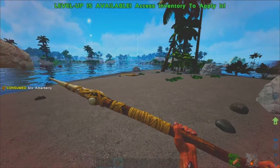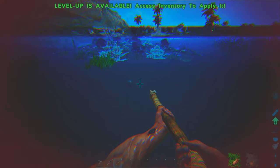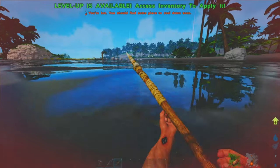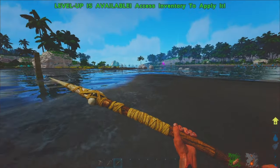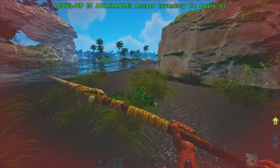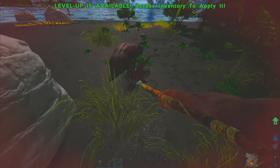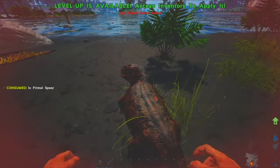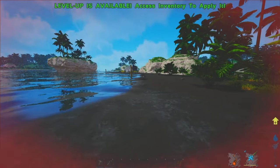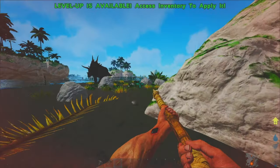I can't even see what that is in the water right there. I kind of need to get myself an awesome spyglass. It looks like bushes, which is actually good. Oh there's a pink pteranodon there. I don't know what pink is. Oh yeah, something easy - level 95, that's fine, we should be able to kill it.